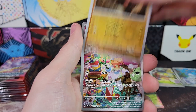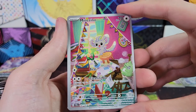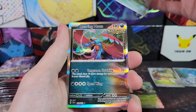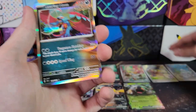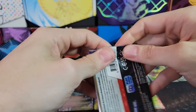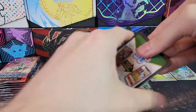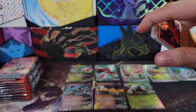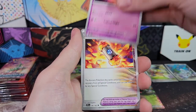Rolycoly, Minccino illustration rare — very cool. So that is three illustration rares; you typically get three in a box, so that's probably all of our illustration rares. Hopefully we can still get a special illustration rare. Scyther, cool, Gladion, Ekans Reverse, Brambleghast, and Magcargo.